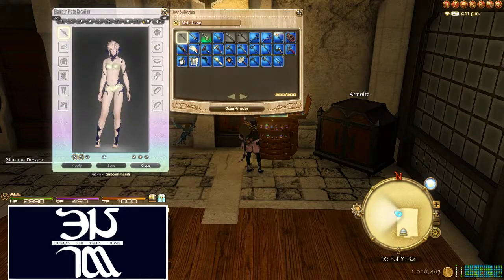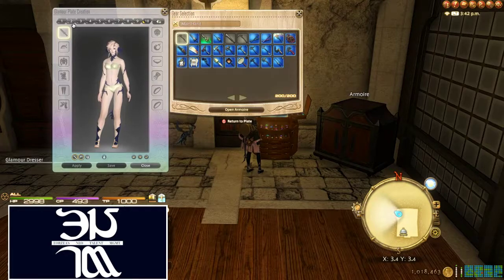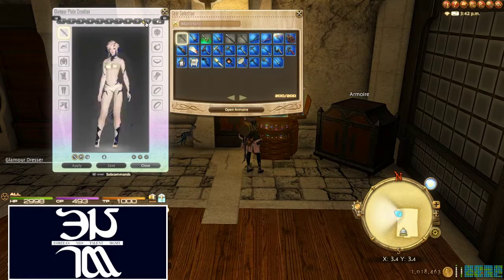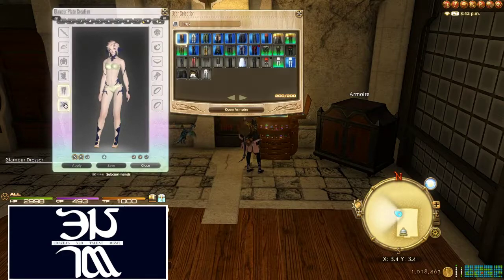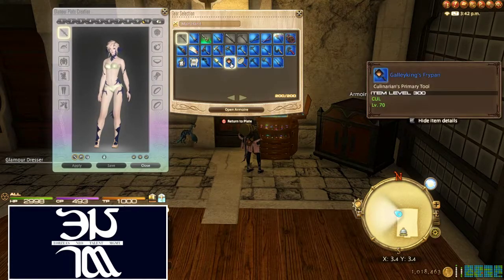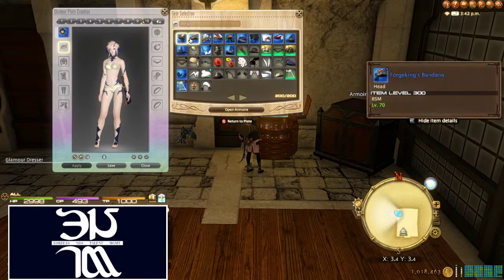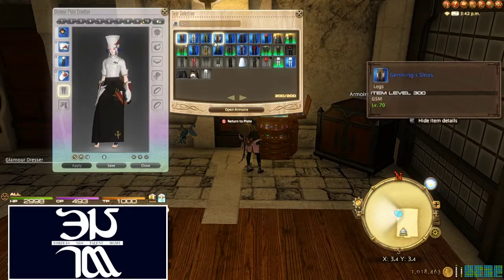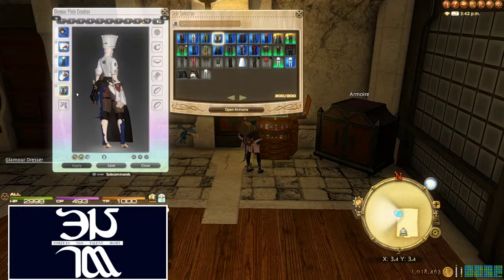So we're going to go over here to an empty Glamour plate and use that to build the Glamour plate for my Crafter. I already went ahead and made all of the other ones. I'm going to show you what I do — you've got all your left-side pieces here, and you just click on each one of these and that'll cycle through your tabs of gear. I want to make one for Culinarians, so I'm going to pop in all of my Culinarian pieces. You just click on it, go down the list, and add them all in.